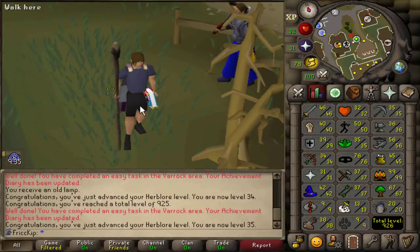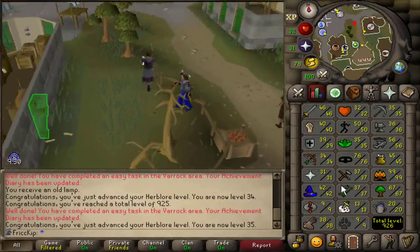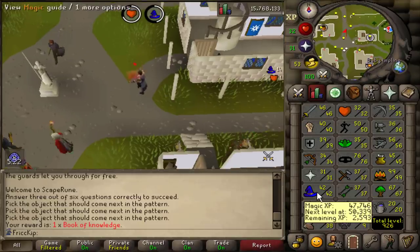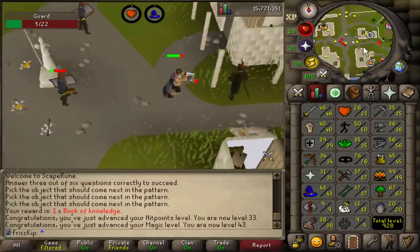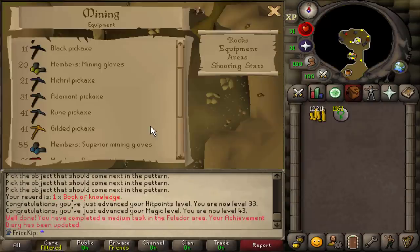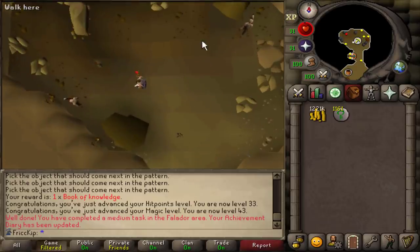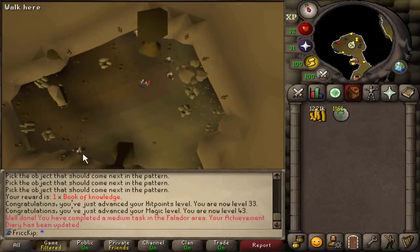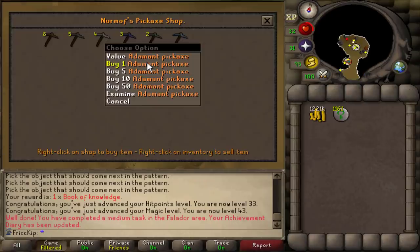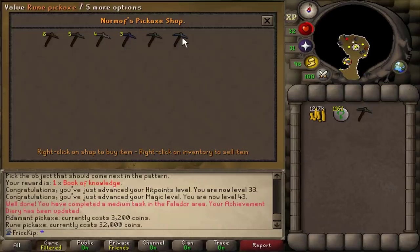I kind of almost feel like I should be putting these into prayer because I do want to get 43 prayer. I don't feel like killing dragons. Hopefully that wasn't a mistake. We need to get 43 magic first, which we're really close to — I'll just kill some guards or something. There we go — 43 magic. We can now cast superheat because we're a super mega rich group iron man. We can afford to buy the addy pickaxe and the rune pickaxe because we are about to do some mining.